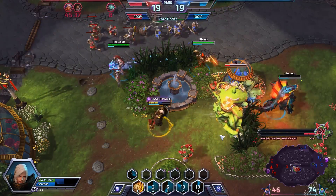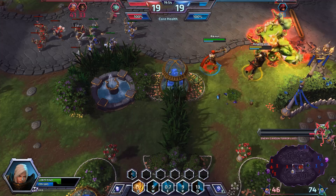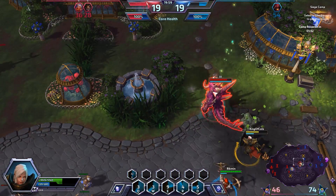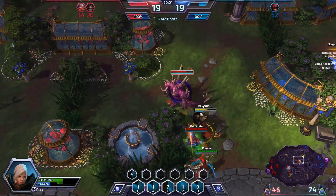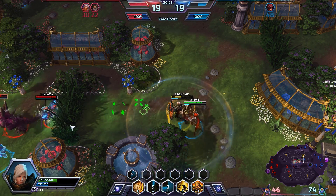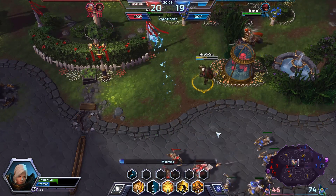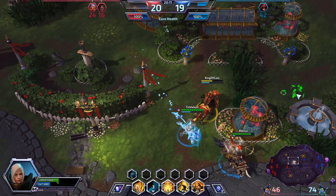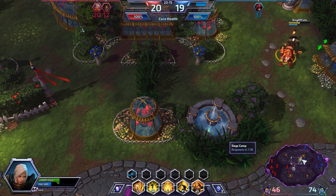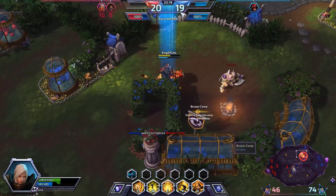We engage on Brightwing — he does a blink heal though, that was really good. We're forced to back out. I don't think this is a good engagement for any of us. Maybe we can get up with these mercs. We definitely need one of the lanes pushed up. At least we have a little bit of map presence. It looks like Falstead coming up here — we need to be quick about this. If we're quick this is a good idea, if not it's a terrible idea.